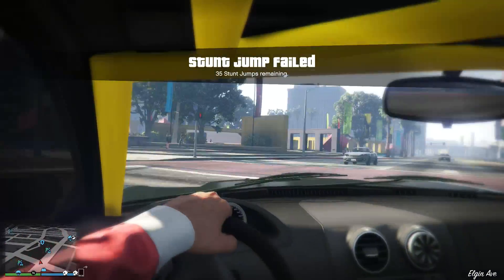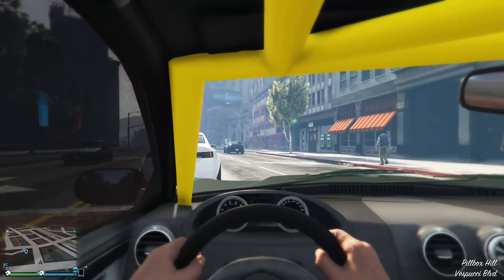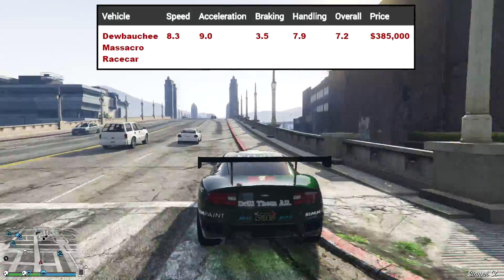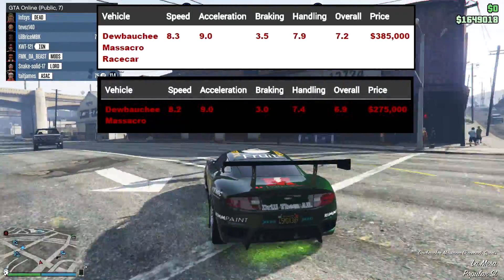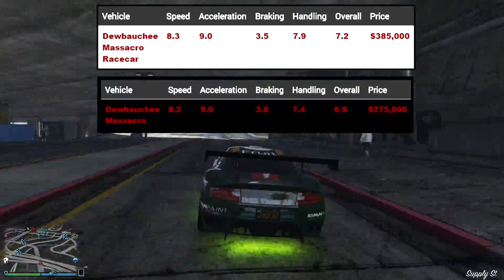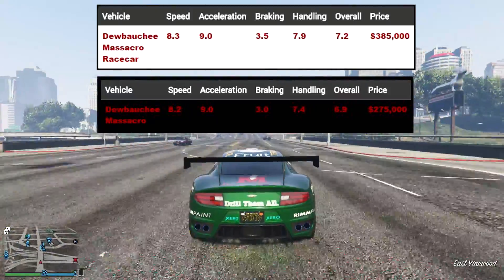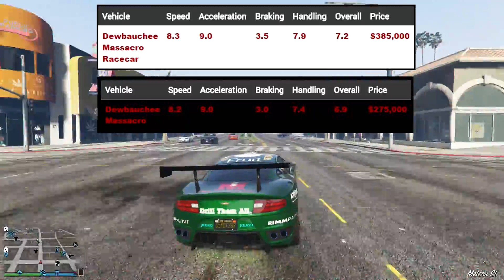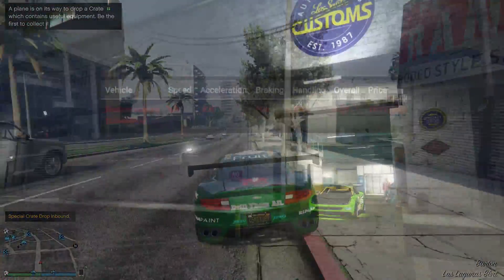As promised, we're doing a stat check comparing both versions — the non-race car and the race car — so I can show you with numbers that the race car is indeed different. The race car has a speed of 8.3 on a scale of 10, compared to the original's 8.2 — slightly faster. In braking, the race car scored 3.5 compared to the original's 3.0, so 0.5 faster in braking.